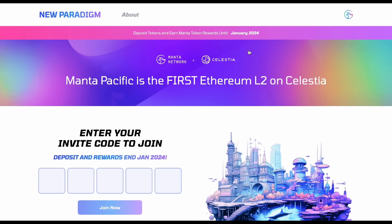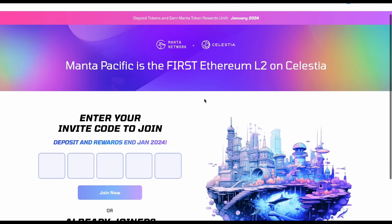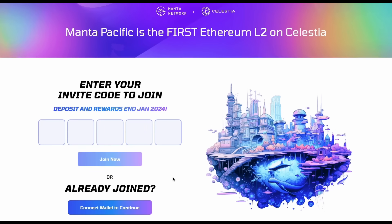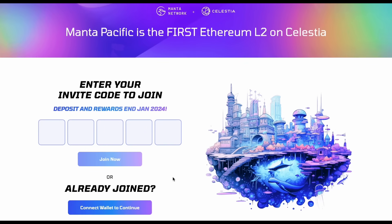When you first come to New Paradigm — the place you need to bridge your ETH or USDC to be eligible for these rewards — this is the page you'll be met with. I'll leave a link in the description so you know the exact place to go. You'll need a referral code to use the Manta Pacific bridge. Once you enter your code, you'll be prompted to add your Twitter account, after which you can bridge your ETH or USDC to the Manta L2 and begin receiving boxes and box pieces for the airdrop.